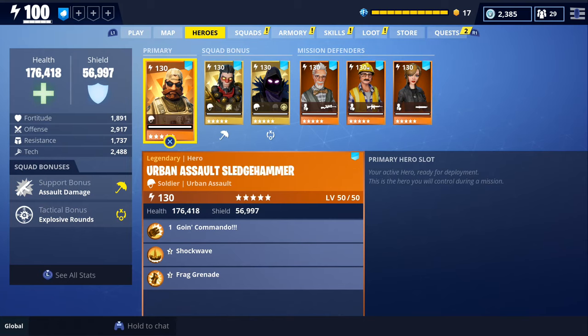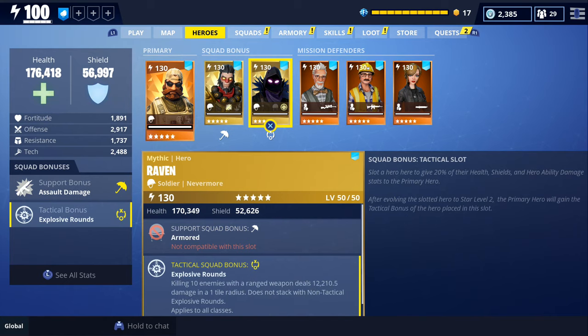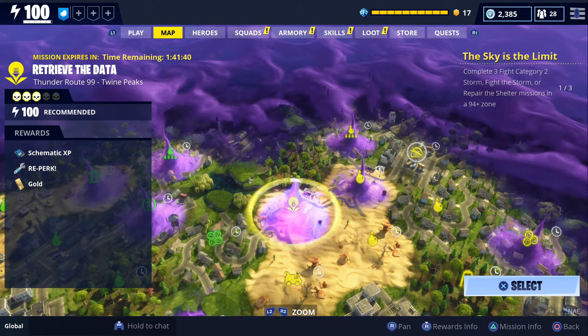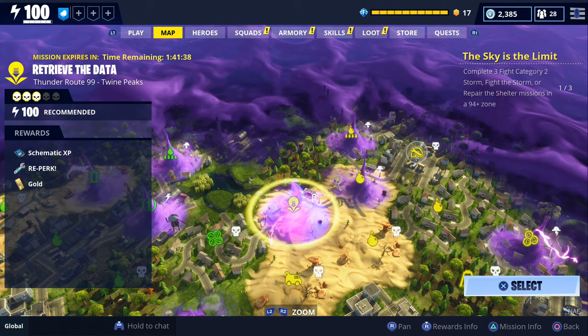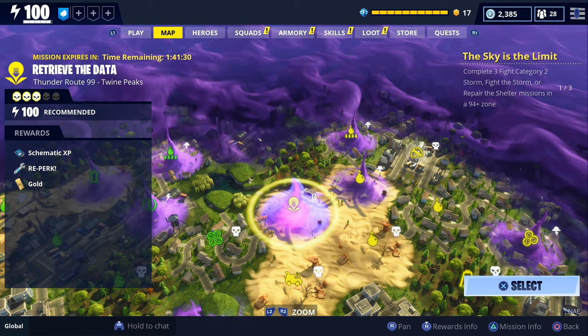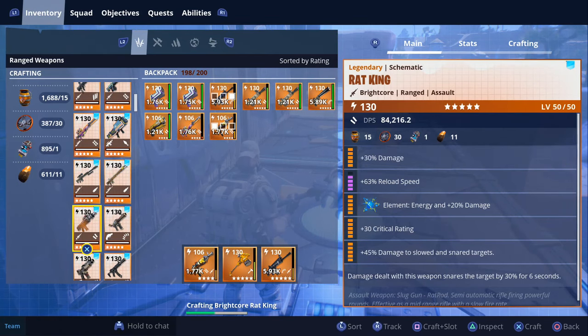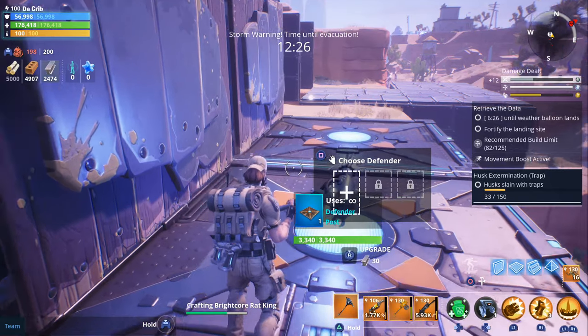As for our loadout, we're going to test it out using Urban Assault Sledgehammer with Wukong in our support slot and Raven in our tactical slot. We do still have to complete some more beta storms to finish the beta storm quest, so the mission we're going to do is this level 100 retrieve the data beta storm, and we're also going to be doing it solo. All right, here we go — we're crafting our first Rat King.